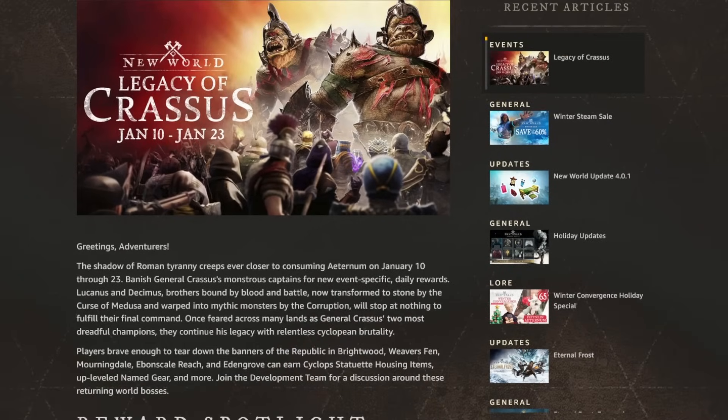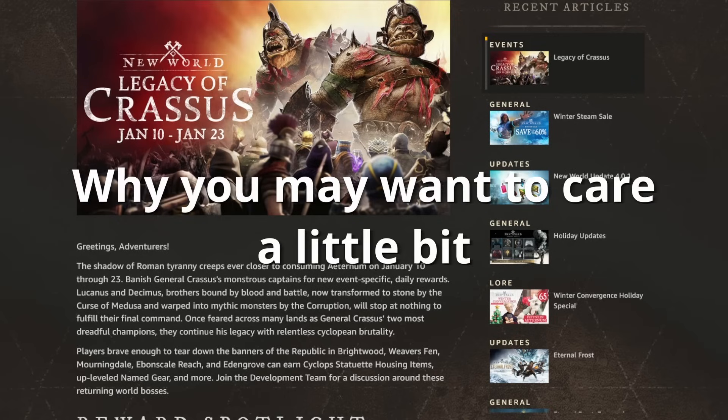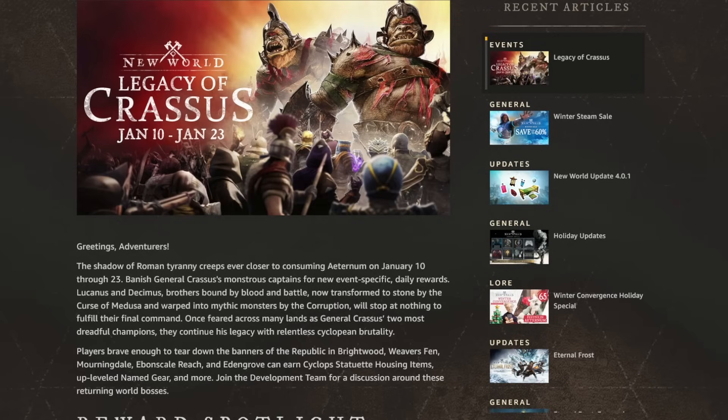The Legacy of Crisis event is coming back to New World on the 10th of January. While you probably know my feelings about these world boss events by now, you may want to care about this one at least a little bit, because there are some things in here that could be interesting for you and that are also relatively easy to get.